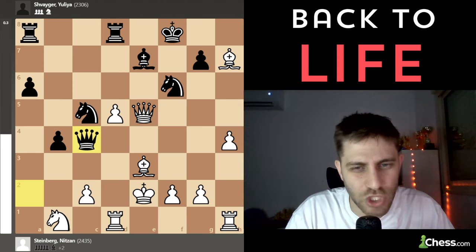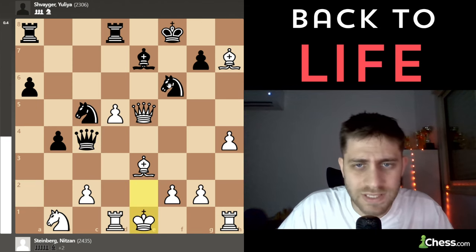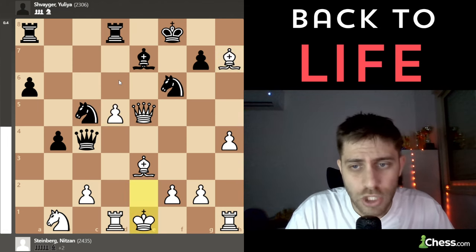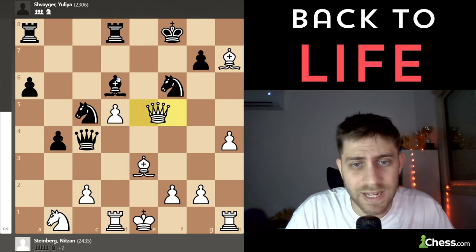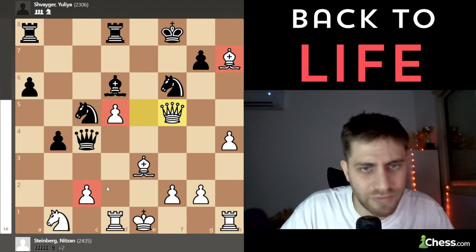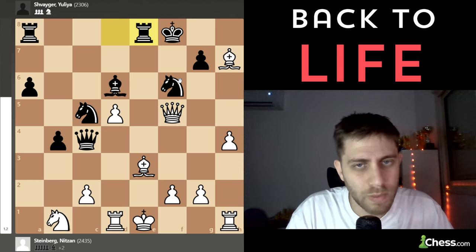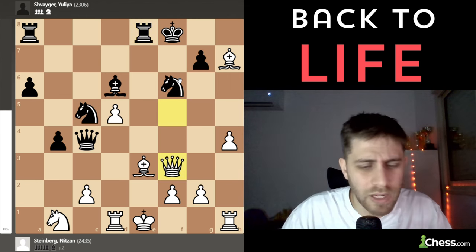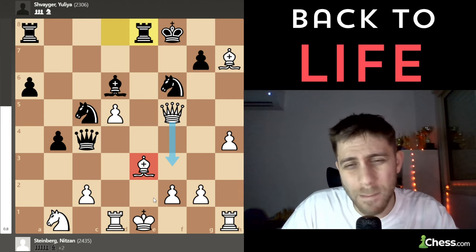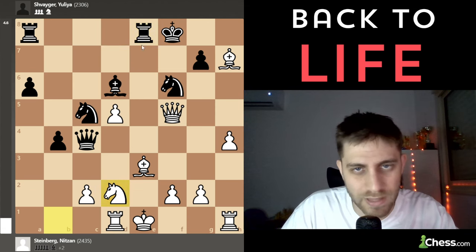After Bishop h7, she played Queen c4 check, King e1 — slowly everything is under control. Knight h7, d6 I'm playing and everything is under control. She played Bishop to d6, and now Queen to f5 — covering the bishop on h7, covering the pawn on c2, covering the d5 pawn, and pinning the knight from f6. She played Rook e8, now Queen f3.